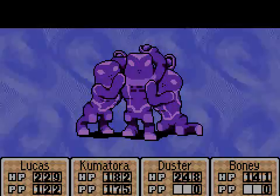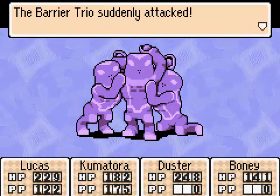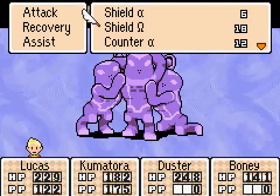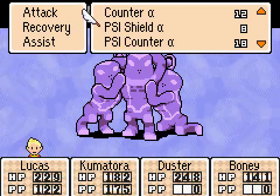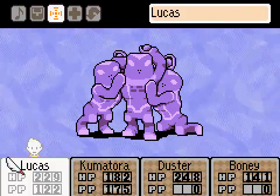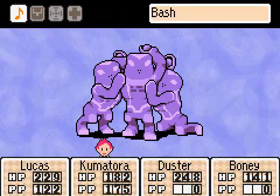Kumatora, they are that strong. Now, unlike other battles, Boney is actually semi-important. Their first turn, they will not attack you. So use this turn to put up PSI shields — not regular shields, but PSI shields around everybody, except make Duster your last priority and Lucas your first.